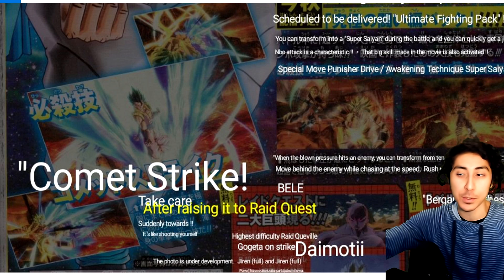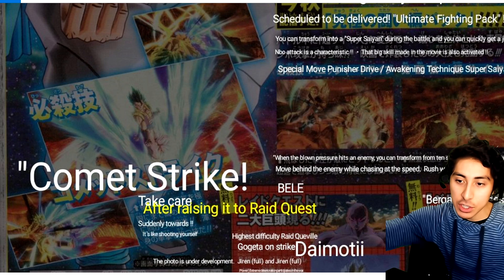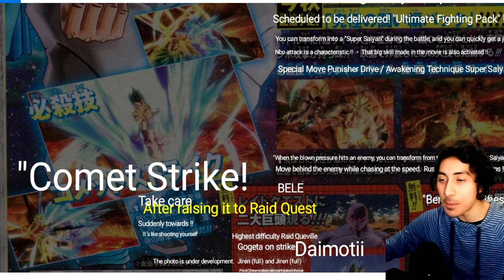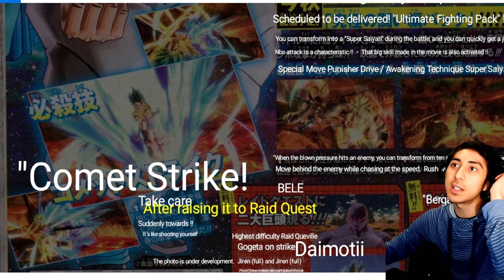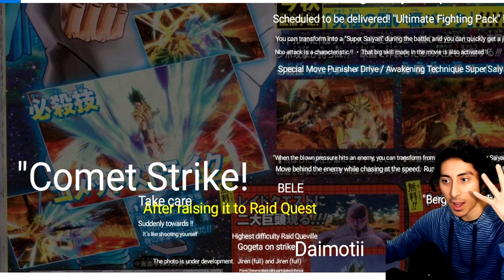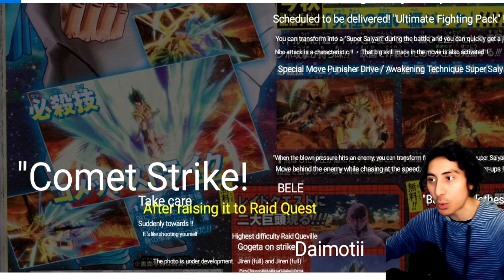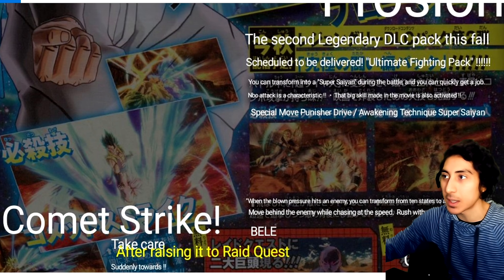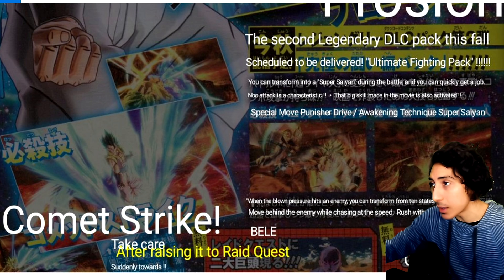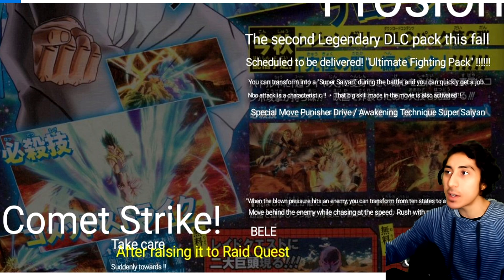So basically he's going to charge up, do the pose dash, and absolutely destroy your opponent — it's going to be sick. It'll be kind of like Kefla's Gigantic Blast where she charges up and dashes towards the opponent. The DLC is scheduled for this fall, and the official name translates to something like 'Ultimate Battle Pack.'